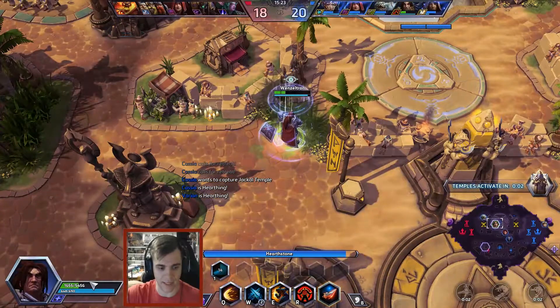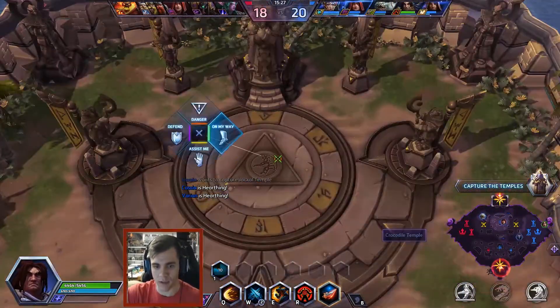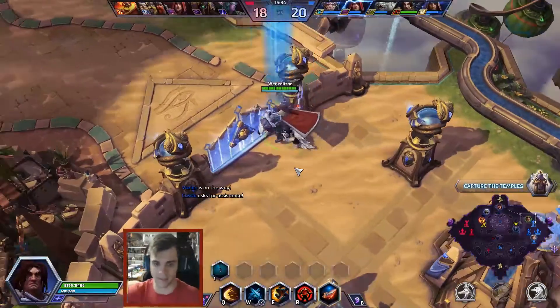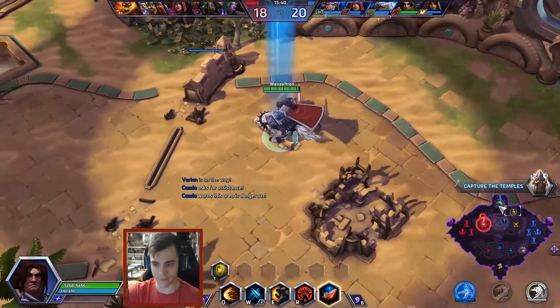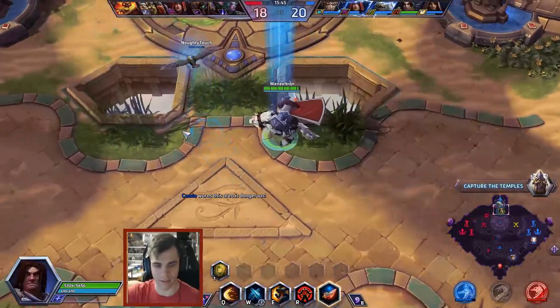Level 20 Varian has 5,400 HP — not a crazy amount. But by being able to take no damage, you effectively double that. As you saw when Ragnaros used Lava Wave and it said I absorbed 800 damage — that's kind of crazy. Really crazy.